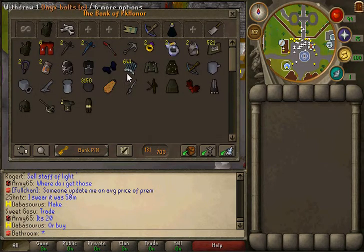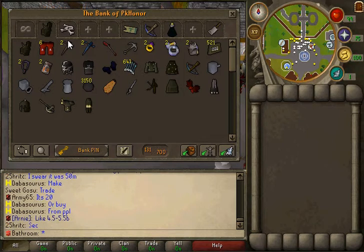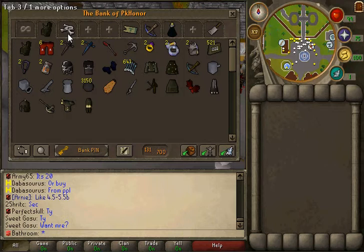Here's my PvMing gear — this is just like what I've been using lately due to my rebuild when I got cleaned during staking, so lost 43 bill.